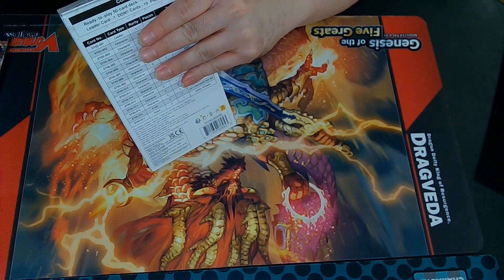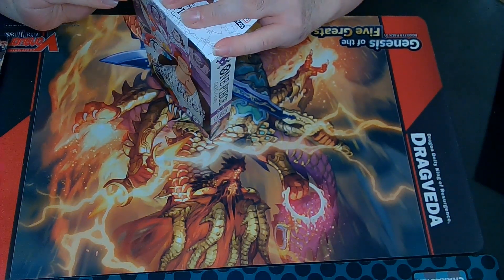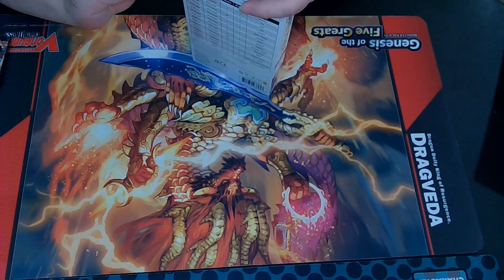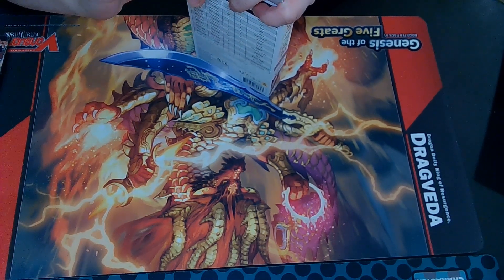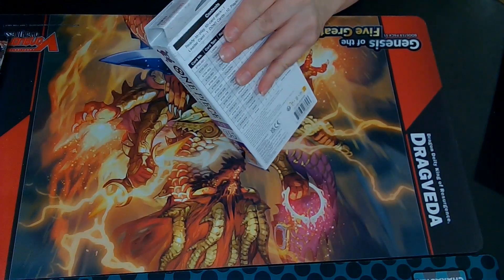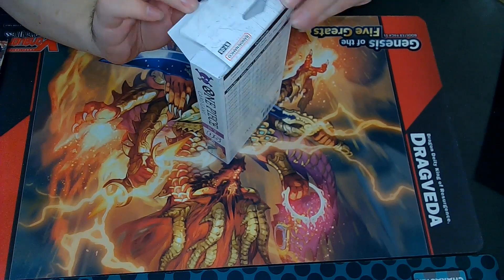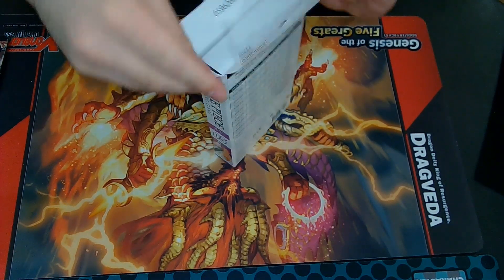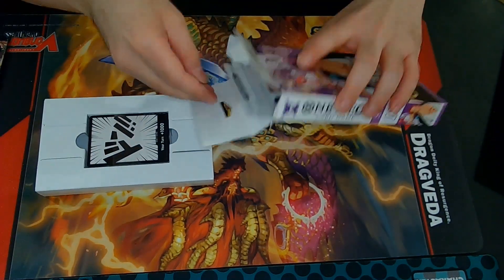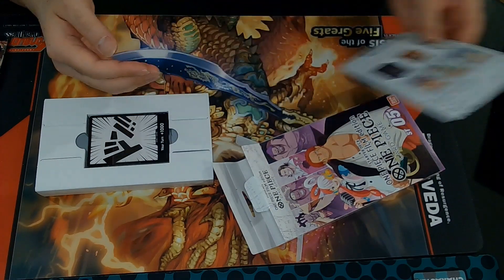I'm about to open it up very carefully here. I was about to open it very carefully and forgot about the tape. There we go. That's how you open it. So unnecessary — a lot of cardboard. Comes with the pamphlet of how to play, etc.